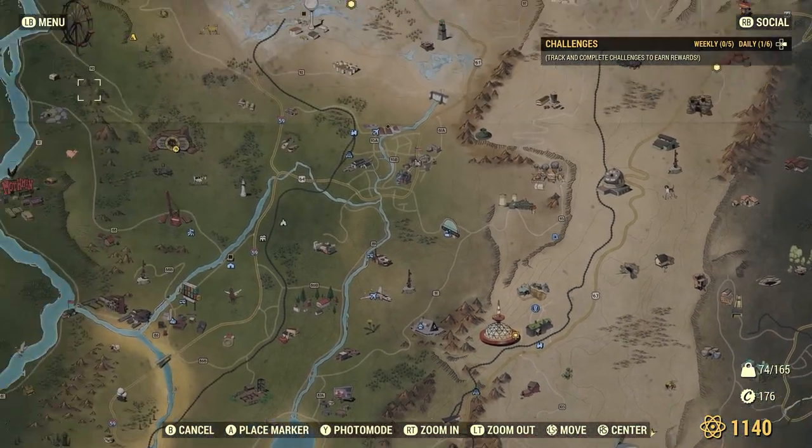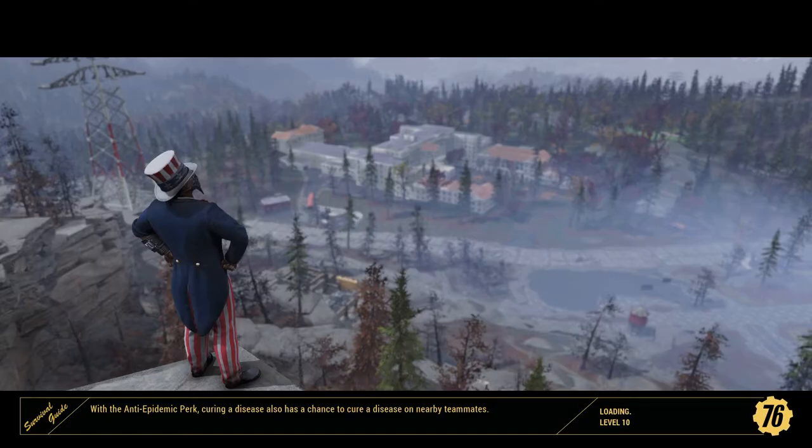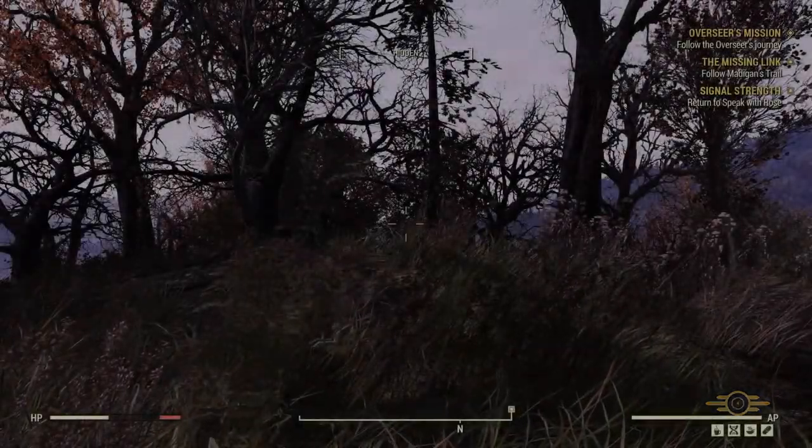Alright, before I go to the Top of the World, I gotta go home first. The thing that sucks about my camp, besides the obvious that it's a tiny crappy camp, is that there seems to always be an NPC spawning there. It's pretty annoying. Let's see if that's the case now.